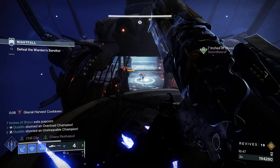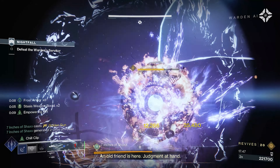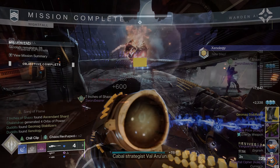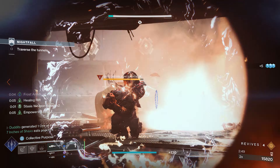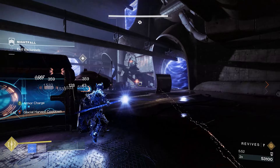If you're running a stasis primary, pair it with a stasis heavy like Cold Comfort — Envious Assassin and Explosive Light fits the build nicely. Explosive Light will stack with the times two stasis weapon surge, or times four when you come out of your super. Just by putting your rift down you're getting a 37% damage increase on your stasis weapons, a times eight stack of frost armor, and a 36% damage reduction. That just feels really really good. Your teammates will get most of these benefits too.